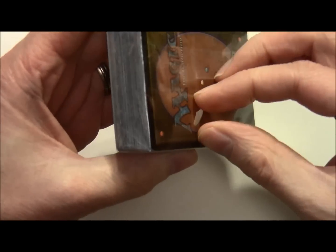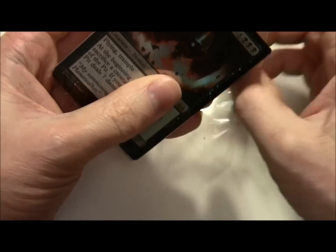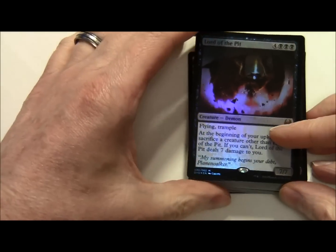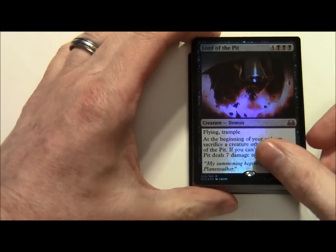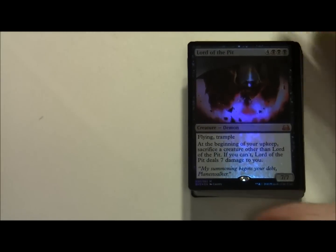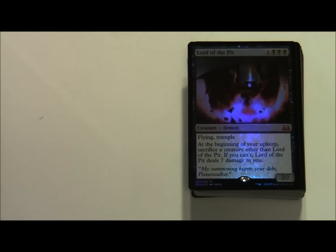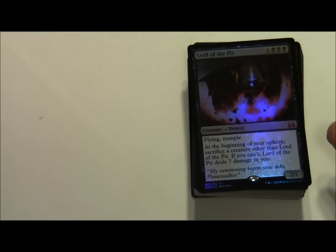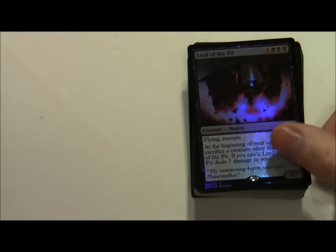Let's move on to the demonic deck and see what demonic goodies we have. Here's our lead card, our foil - this is Lord of the Pit. Very shiny. Costs 4 and 3 black for a 7/7 Demon with Flying and Trample. At the beginning of your upkeep sacrifice a creature other than Lord of the Pit. If you can't, Lord of the Pit deals 7 damage to you.